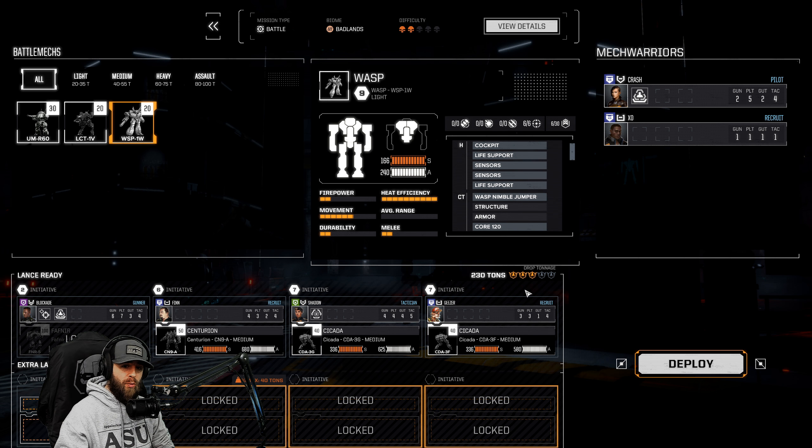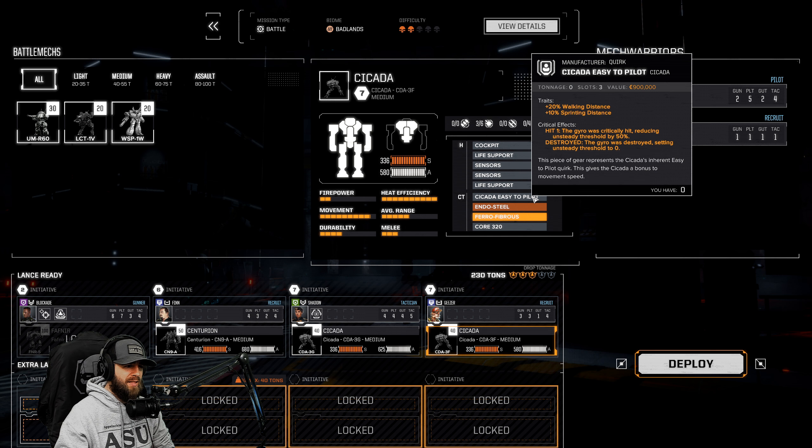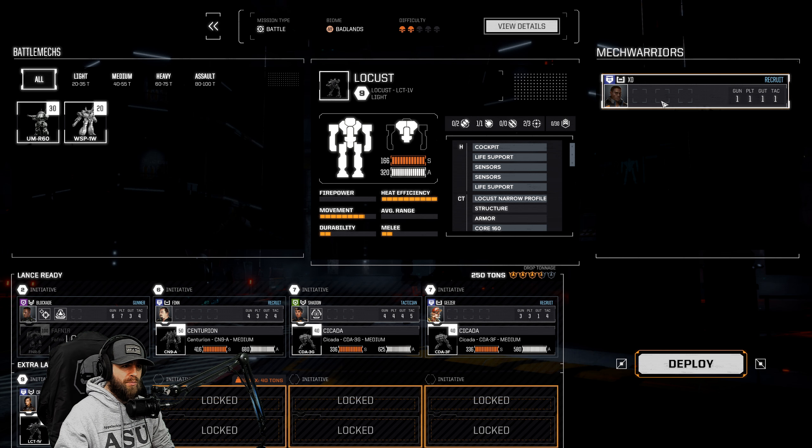I'm obviously not going to do the Urban Mech - it could literally die immediately. The Wasp is super squishy as well, but it can jump really nicely. You'll notice Nimble gets plus 15 jump distance. By the way, some mechs have quirks - the Cicada for instance: easy to pilot, plus 20 walking distance, plus 10 sprint distance. Some mechs have them, some don't. We'll go with the Locust here - it's got machine guns and high movement. We need to get her some experience. Here we go, first two-skull mission - let's drop.